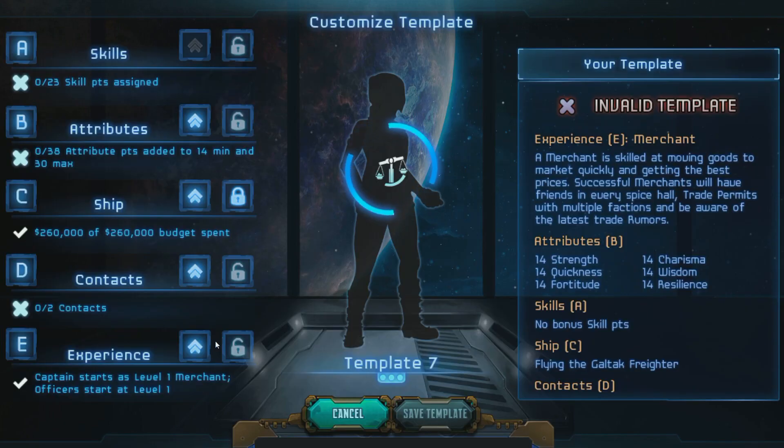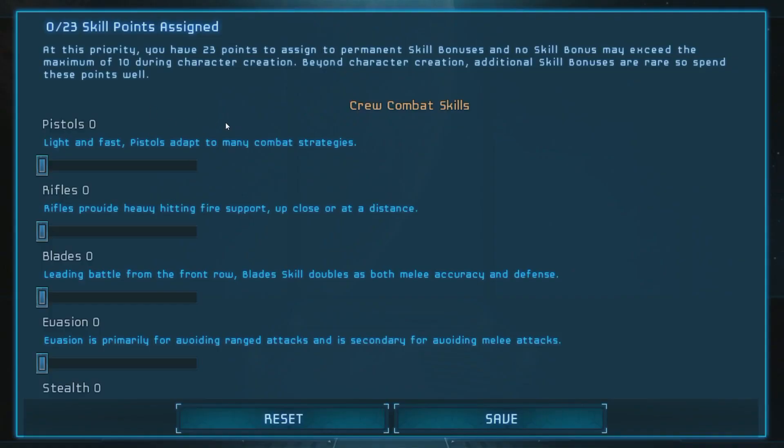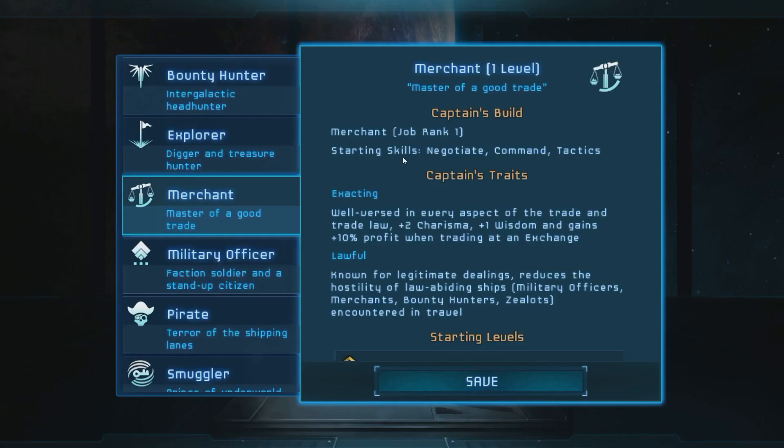Let's set it to Merchant and lock this down at E. Let's get into the really important stuff. Skills and attributes are really important to have high because they actually stick with you for the rest of the game. With skills, these are what you start out with and they're separate from your experience. So I can be Merchant here, which starts with Negotiating, Command, and Tactics — and he'll level up and get improvements in those as he levels up.